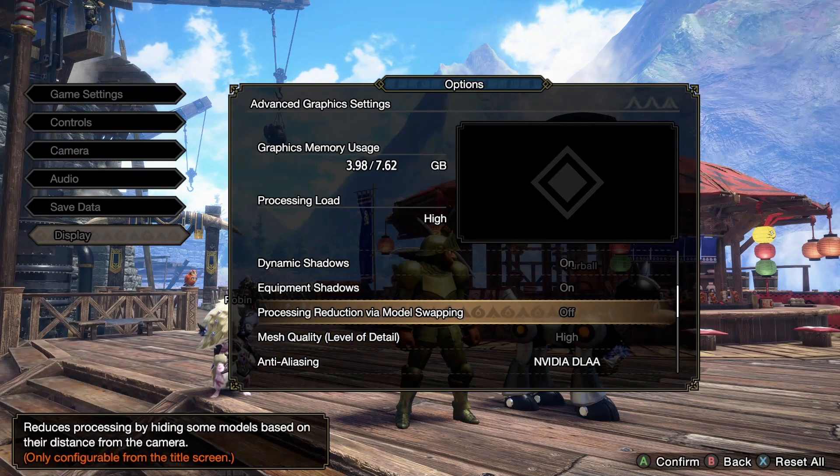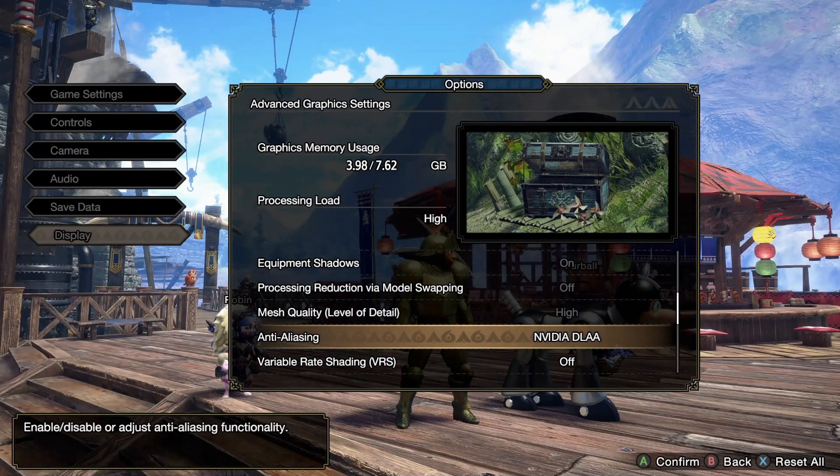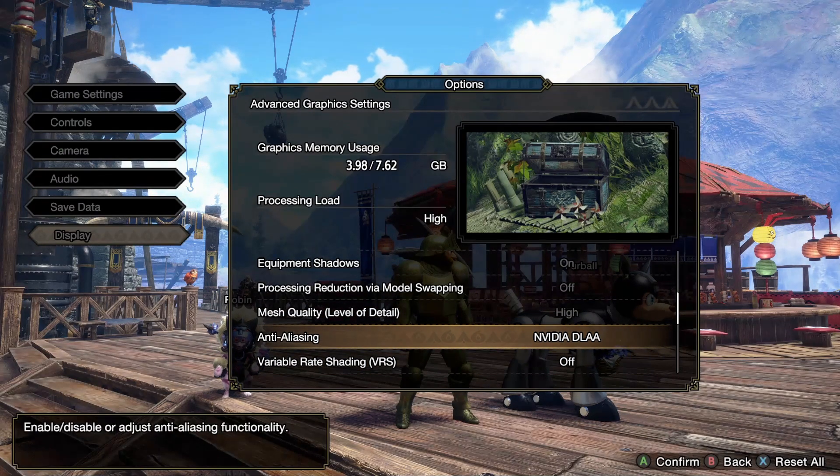The grayed out ones you have to do in the menu. The important one is DLAA — turn that on.